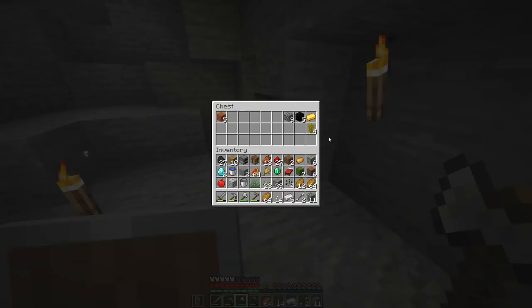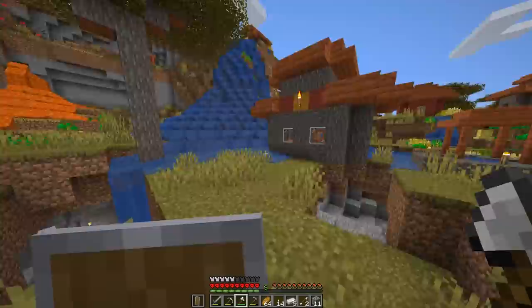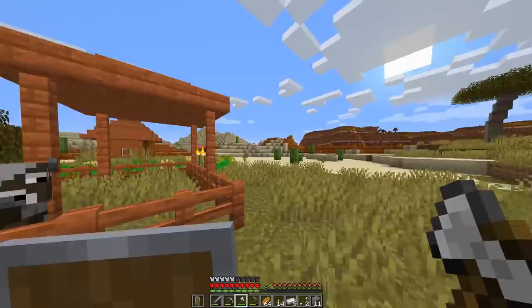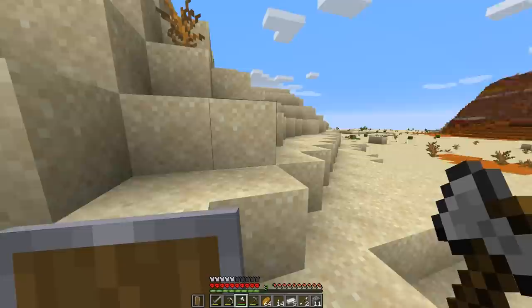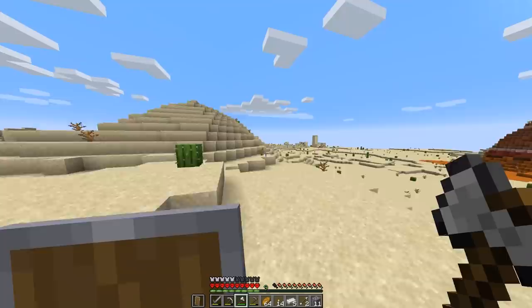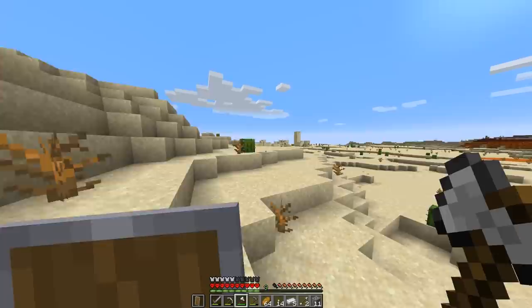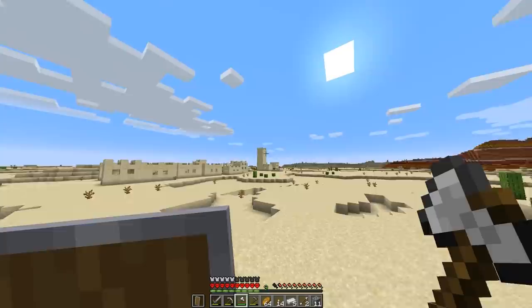We're back to the overworld. I grabbed most of the stuff from my chest. Let's head back up and scout out the village houses. I think what I actually want to do is head to the desert village because there were some pretty fun houses in there and I've never really messed around with a desert village. What might be pretty cool is if we take some time and maybe revamp the desert village a bit — remake some of the houses and roads and make it look just a little better. But if there's nothing good, I'll probably just head back to the other village.